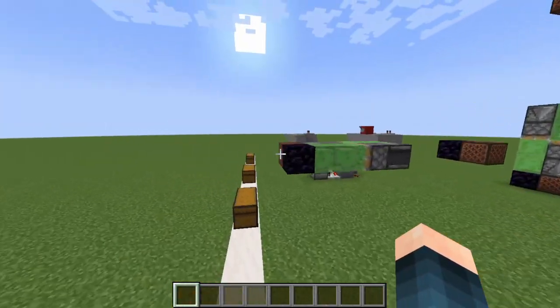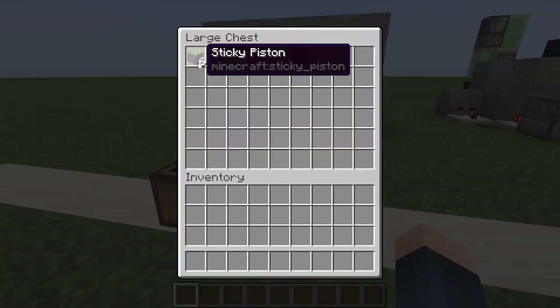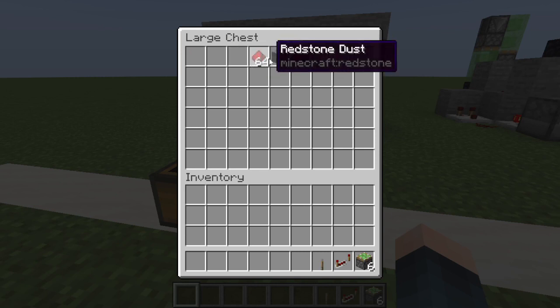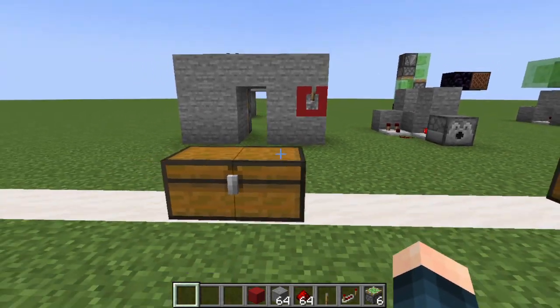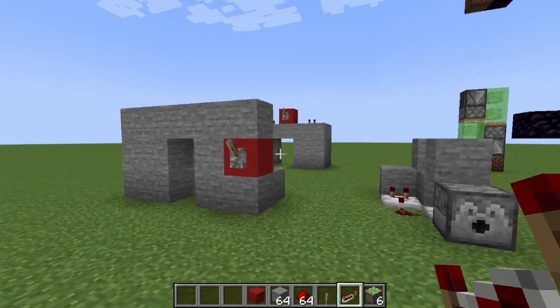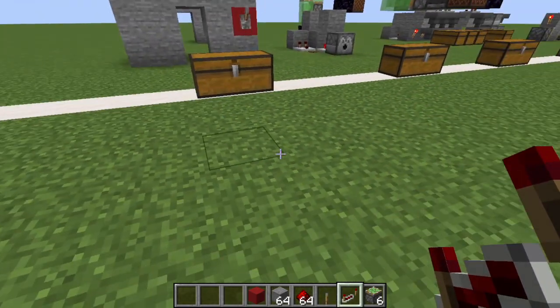Now let's get building. For this first build we are going to need these materials: sticky pistons, one redstone repeater, one lever, a bunch of redstone dust and building blocks, and I am just including this red concrete for the input. Now this is just for this first door and does not include the 2x2, which you'll need to double your resources for.